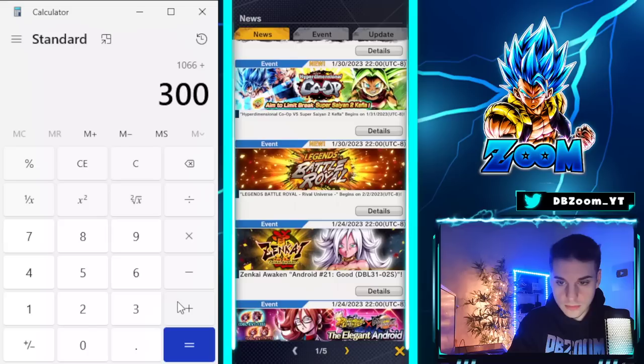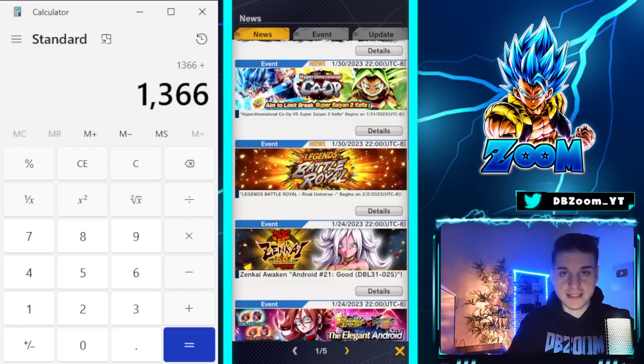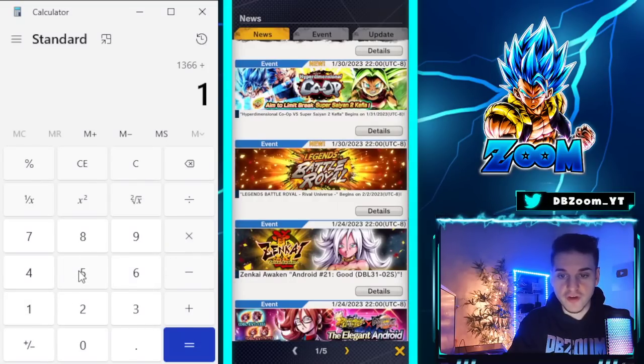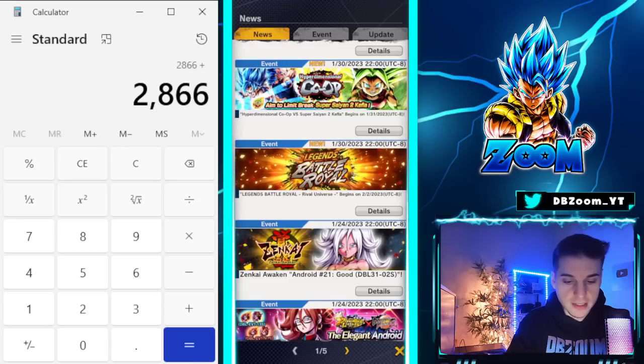We also have the brand new Terminal Power season that's going to come out tonight. We can grab up to 1,500 crystals at max potential — from the last stage, the missions, and from ranking in the top 10,000. So we are at 2,866 crystals. Looking pretty solid.